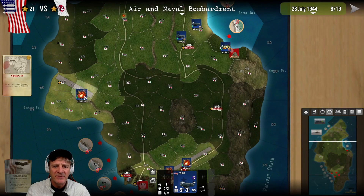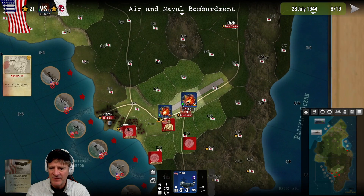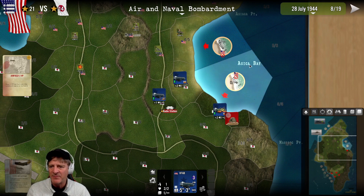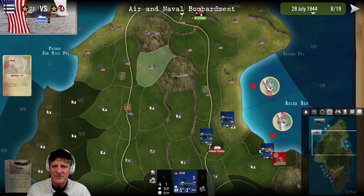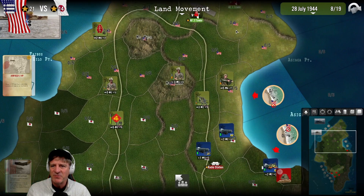We're dropping naval gunfire on airfield number two and more on airfield number four, which I think is our next objective. Bringing aircraft to the southeast on Asiga Bay where we've identified a pillbox. I don't want to send our air force down south yet because there's probably going to be anti-aircraft fire, and I'd like to preserve our aircraft strength while we can. Now it's time for land movement - let's push on.